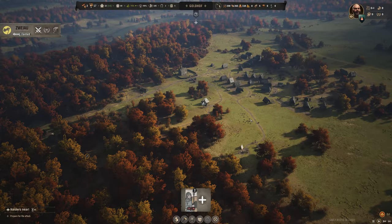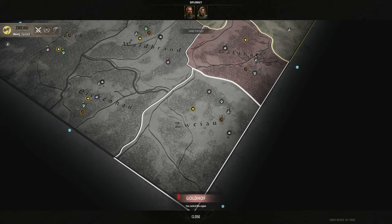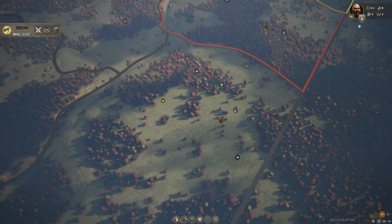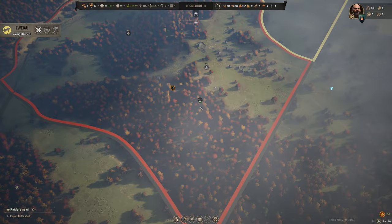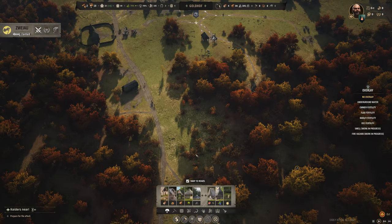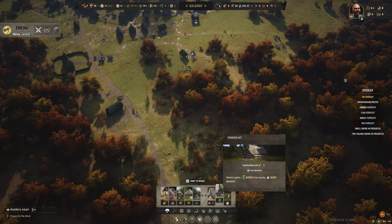I've loaded back a save game about 40 minutes backward — thankfully I saved before declaring that war. It looks like a claim is being made for a southern territory, and this time I'm just going to let it go because I'm in no position to do anything about it yet. Instead, we're going to work on building our manor, because that's how we get steady income going.